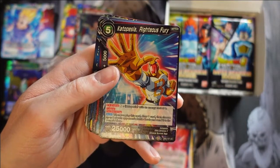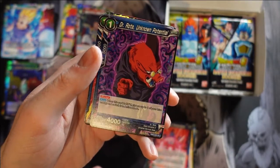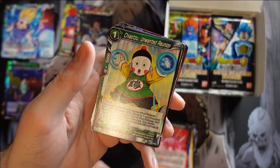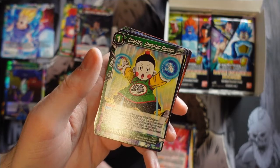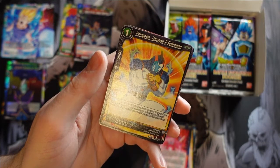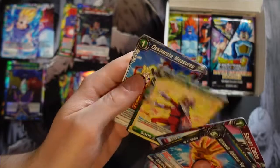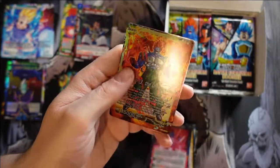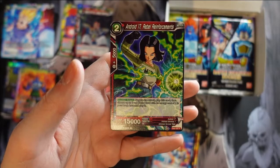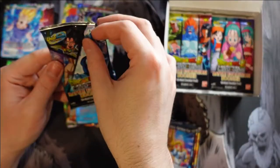Catopecia the Righteous Fury, Hidden Power East Supreme Kai, Dr. Rhoda Unknown Potential, the Warthog, Android 16 For His Mother, Chiaotzu Unwanted Reunion, Mecha Frieza Full Assault — I like it. Another Catopecia Universe 3 Police, Saiyan Kaba, Zabudo Heroic Stance, Desperate Measures. Our foil is Android 13 the Unstoppable — pretty cool looking. And our rare is Android 17 Rebel Reinforcements, very nice. We did hit the Vegeta Royal Evolution that's on the art there.